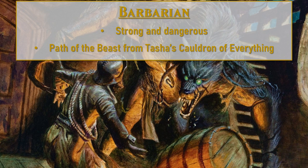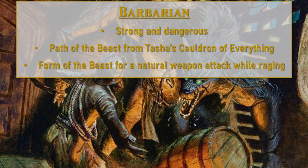At third level, when we take this path, we're going to get our Form of the Beast, which will give us an option of natural weapon attack that we can do whenever we're raging. There are Bite, Claws, or Tail attacks with this. I'm going to go with the Claw attack nine times out of ten on this, and we'll go over why in a little bit.